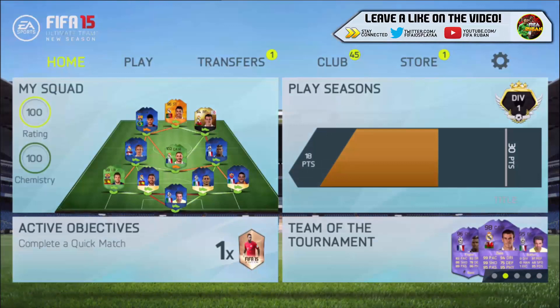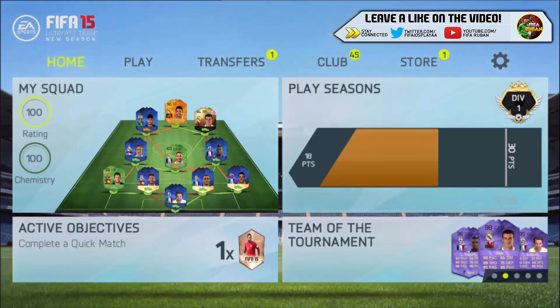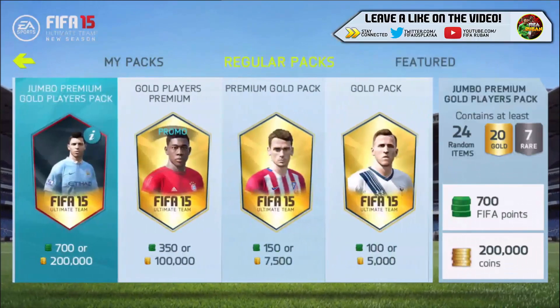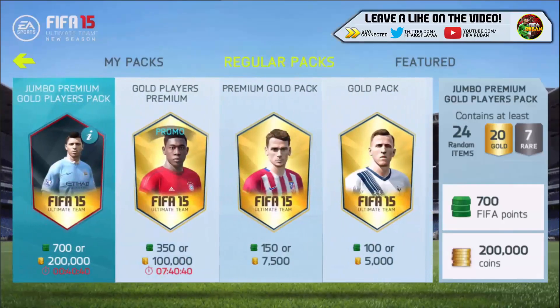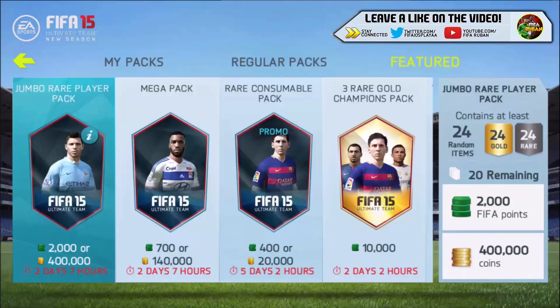Yo guys, how's it going, and welcome back to another video. Basically what I've got for you today is another pack opening on FIFA 15 New Season. As you can see on screen, EA have released the team of the tournament. We have a 98-rated Gareth Bale available in packs right now and I'm going to try and get him. I'm pretty late to the party — around 40 minutes left to open these packs. We've got 2,400k packs, and I'm going to open around 15 million coins, maybe even more, with a mixture of 140k and 200k packs to see who we can get. I think the best I've got so far is Bonucci, so let's head straight into the first pack.